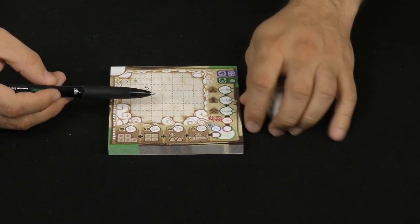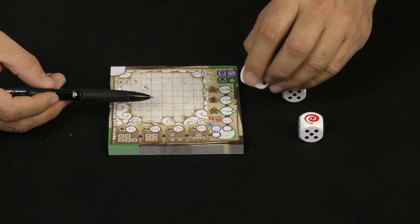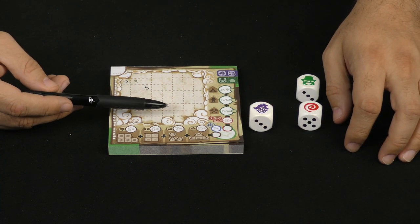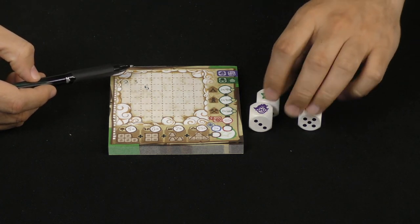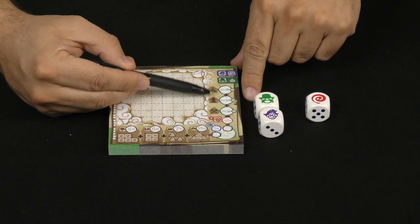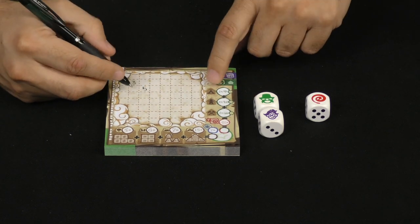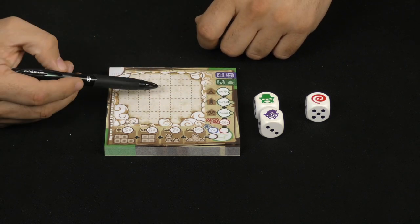Then you roll again once everybody has taken notes or whatever they're doing. While you are rolling, you might get special die faces. For example, if you get Penny Papers, you can write any number between 1 and 15 somewhere on your board that's a legal placement. If you get Dakota Smith, you are going to be allowed to build one of these 3 structures — each one, once per game, you mark off that you put it into play and then draw that matching structure. You'll get bonus victory points for that.